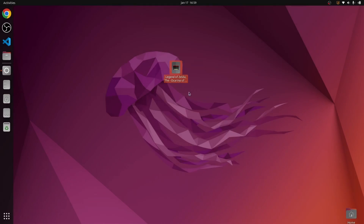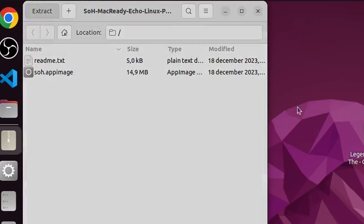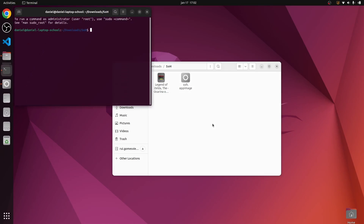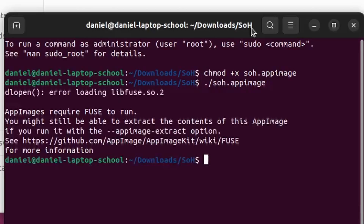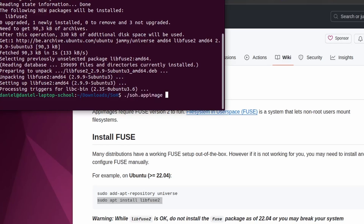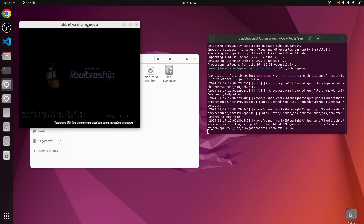For Linux, I am using an Ubuntu machine. I download the Linux release from the GitHub and extract it. Put the ROM file inside the same folder. Now open the folder in a terminal. Enter 'chmod +x soh.AppImage' to make it an executable. Now run soh.AppImage. You will be redirected to a website to install Fuse. Follow the instructions and enter the commands from the website. Now run soh.AppImage again and generate an OTR file. Now you will have a working, running Ship of Harkinian port.